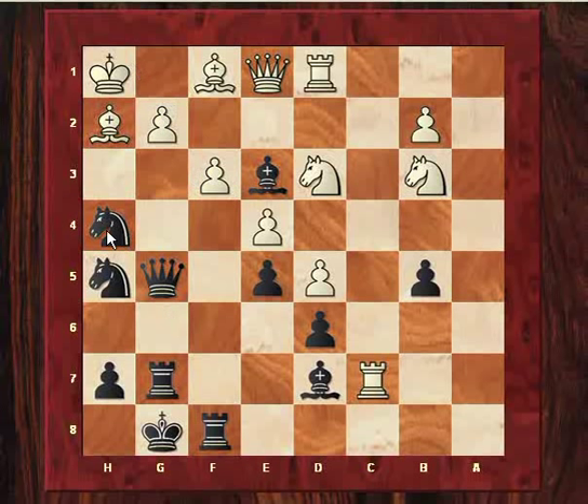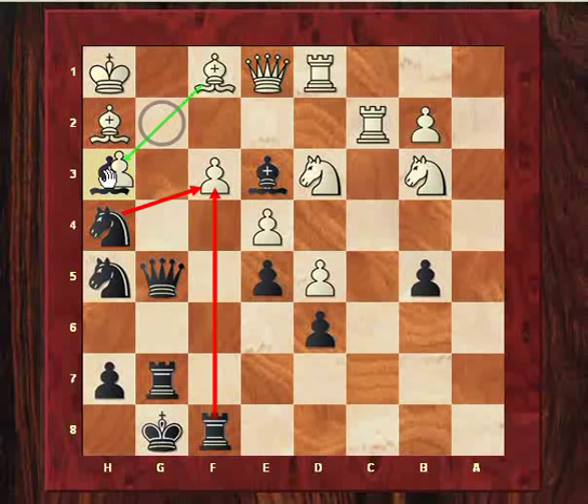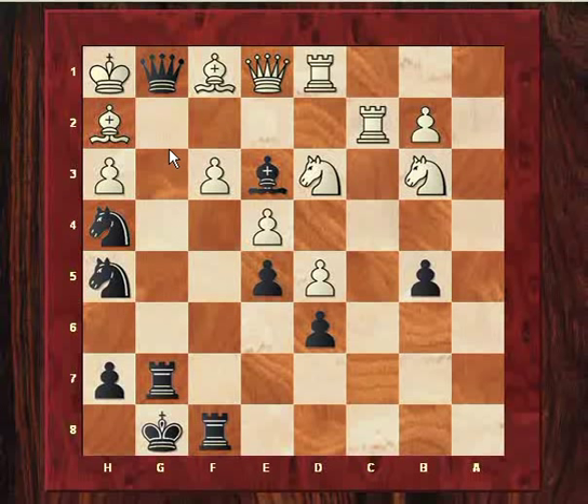With this bishop here, White is almost threatening Nf3 — but not with this bishop present. Now Black plays Bh3, stunningly leaving the whole bishop en prise. What would happen if Gxh3? There's a stunning continuation: just sacrificing the Queen. Bishop takes, rook takes, and after Kh2, Nf3 — mate. So not a good idea to take that bishop.